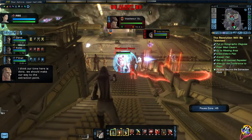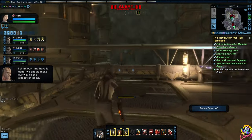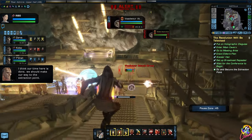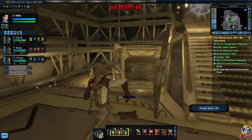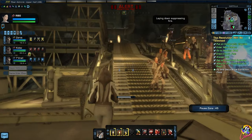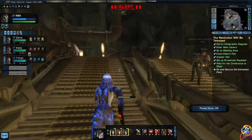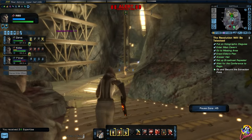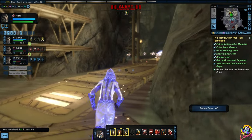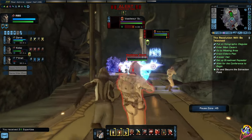I think our time here is done - we should make our way to the extraction point. There's a civil war going on. I probably shouldn't have been shooting them to be honest, but they were highlighted as enemies. Definitely going the wrong way here. Not our fight, is it? A bit of a civil war going on here.